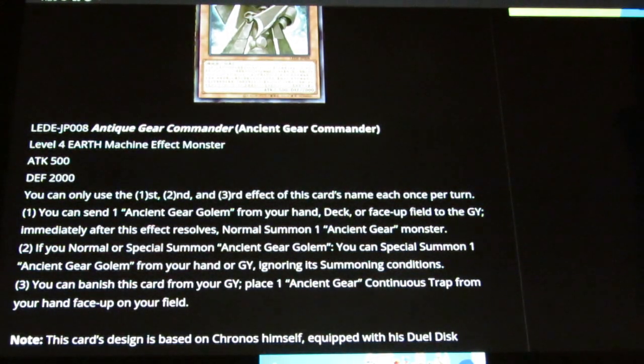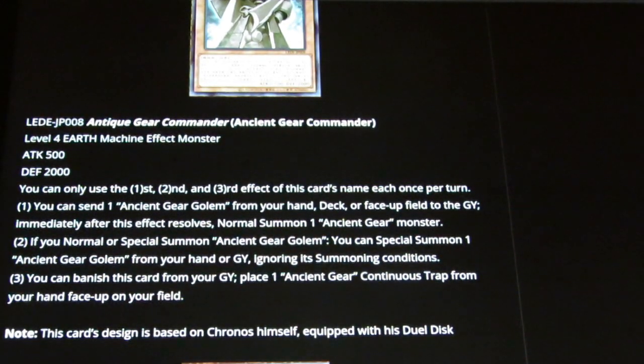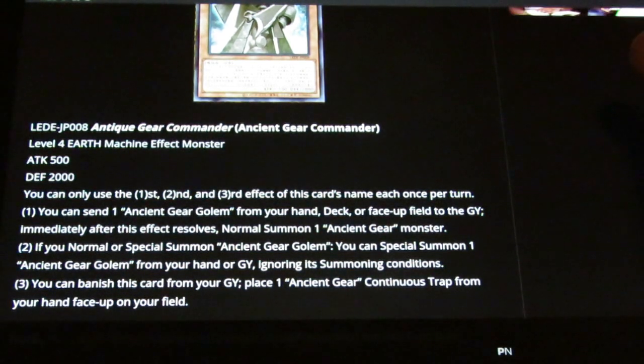If you summon Ancient Gear Golem — normal or special — you can special summon an Ancient Gear Golem from your hand or graveyard, ignoring its summoning conditions. So this literally gets you another Ancient Gear Golem; it's a double summon that sends the original Ancient Gear Golem, then you get an additional normal summon. And this triggers on normal or special summon, which is great for the second effect.